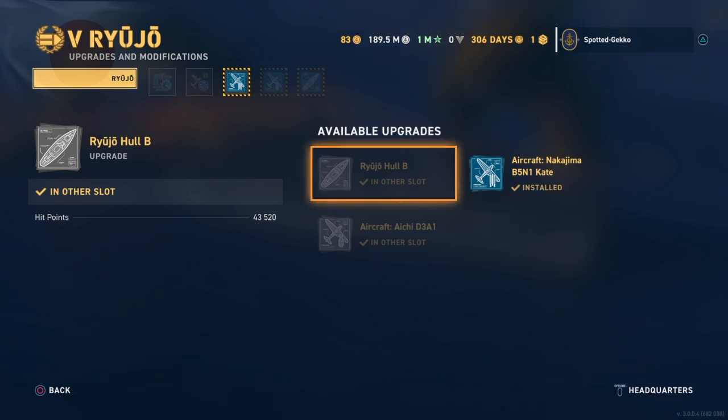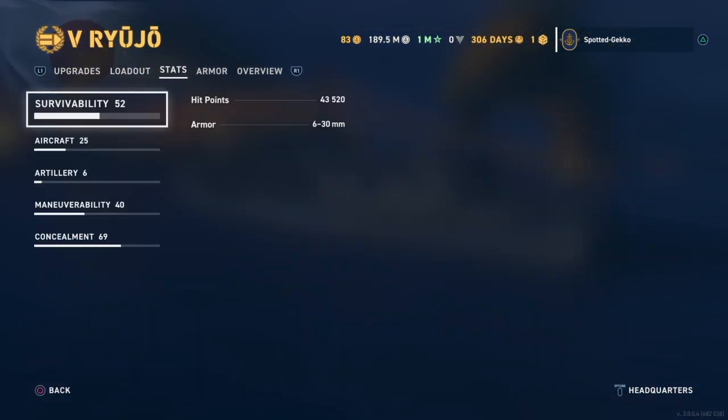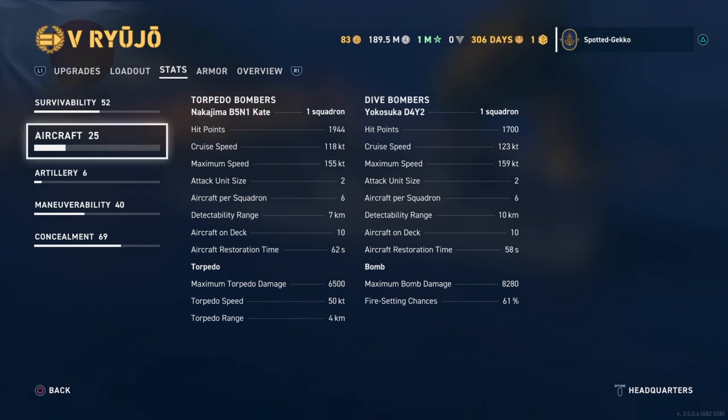Looking at the ship stats: survivability is 43,000 hull with practically no armor. The torpedo bombers are those Nakajima Kates — really nice, quick aircraft. Notably the USS Ranger only has around 38-knot speed on their torpedoes, which is abysmally slow; these are 50 knots, much better — you're getting up to Italian cruiser torpedo speed, which is pretty good.